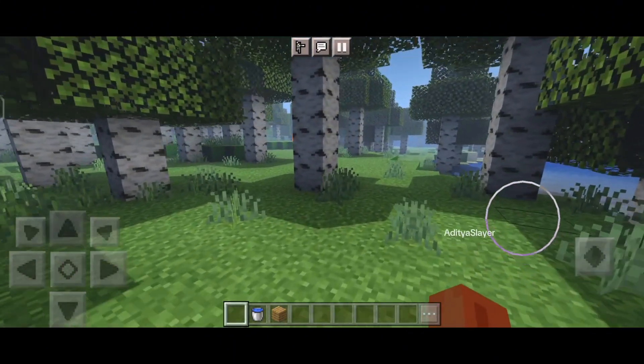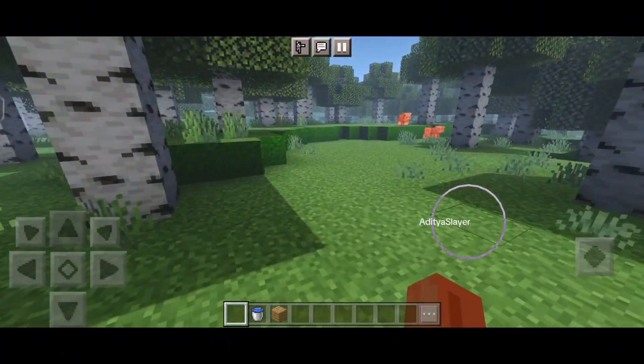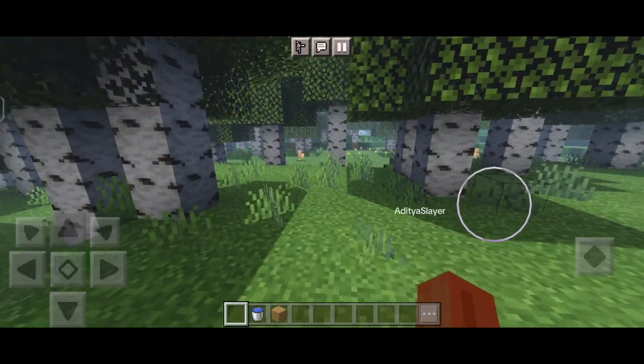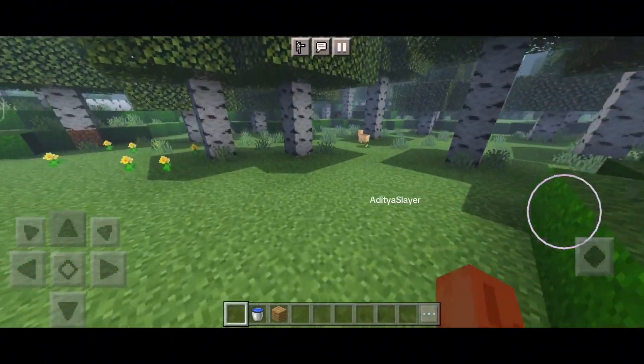And let's not forget about the incredible water effects. The shader adds realistic reflections and ripples to bodies of water, making them look like they belong in a triple-A game. Swimming in the ocean or exploring a river has never been more visually pleasing.